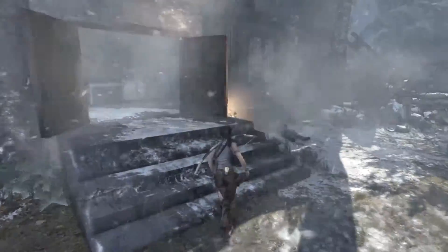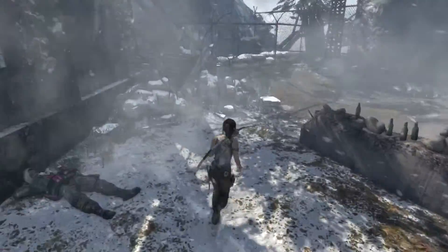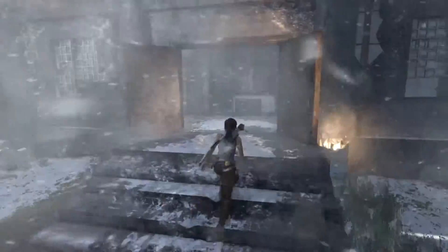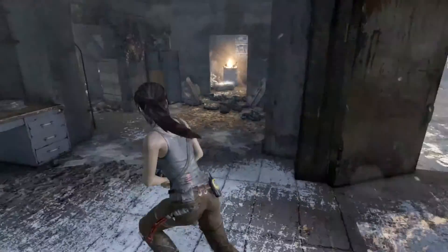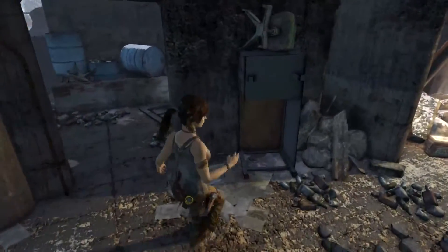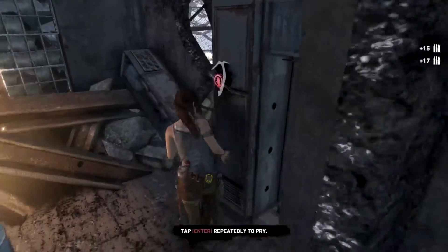Alright, last time we had all those guys just storm us. We had the big old guy that we took down, we got a little bit more ammo and junk, and I can't seem to find anything else. We're gonna head on in with a pistol. Let's see if anything's around. Oh good, ammo. We need it.